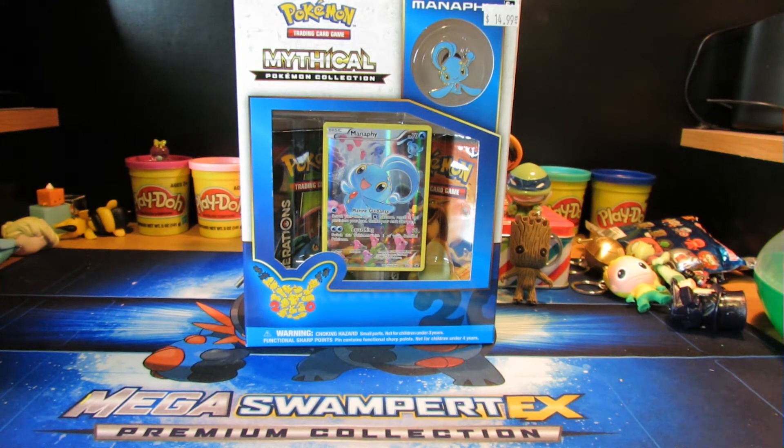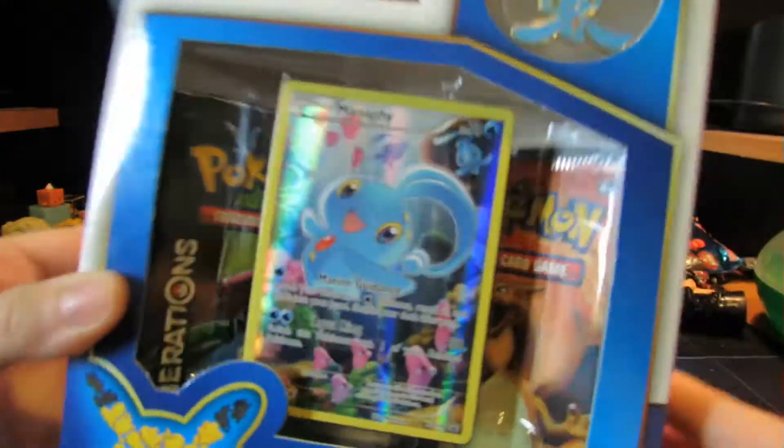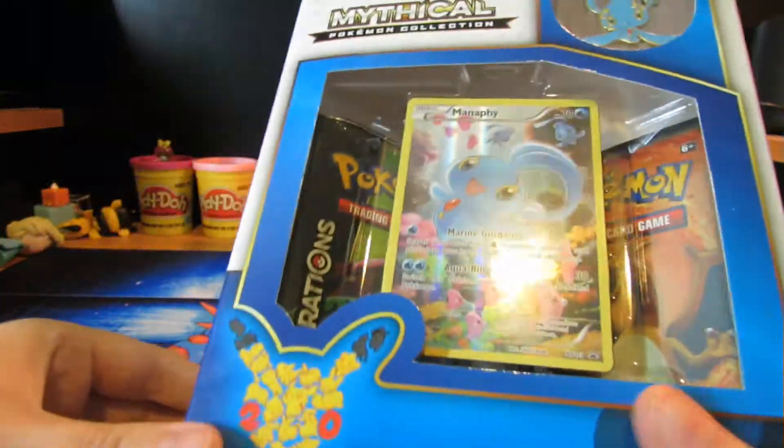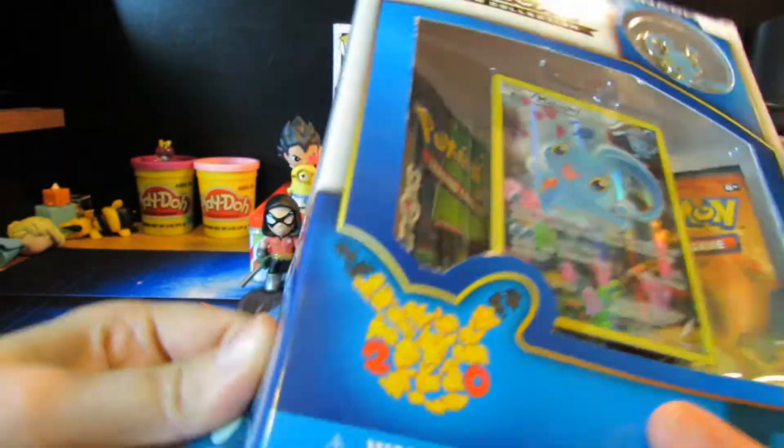What's up outcasts of the world! Today we've got the mythical Manaphy box — that's a tongue twister, almost like Jirachi. Take a look at this super awesome box. I only have one this time — there's only one.